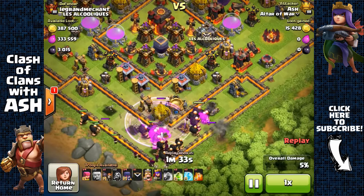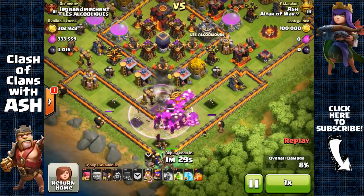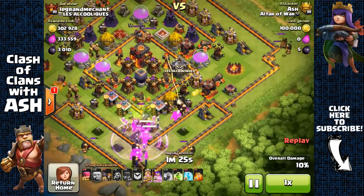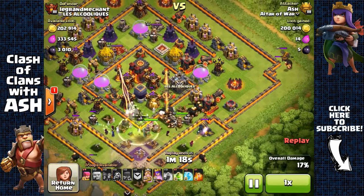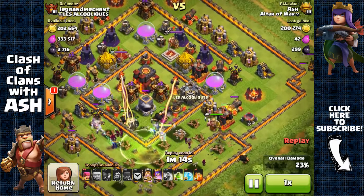I send down my wall breakers, place a raid spell, and try to open up the core with that raid spell. There was a Giant Bomb, but that's fine because I still have a jump spell to jump to the core, and I've also protected my Wizard from that Giant Bomb damage. My Giants are again shielding for my Barbarian King — I have them jump towards the core.